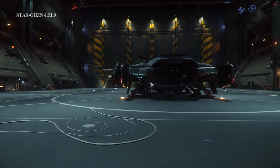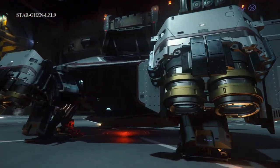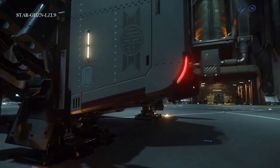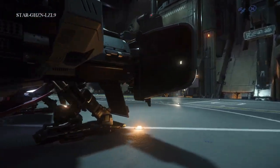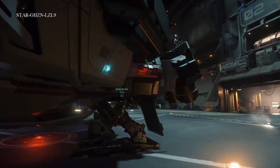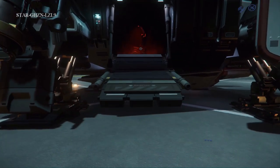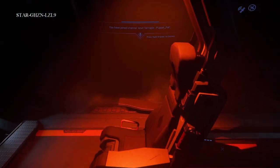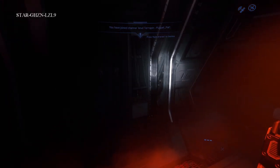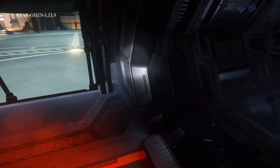This is the Anvil Terrapin. As you can see — like I said — a very solid, tank-like looking ship. Thrusting pods here. You get in from the side via ramp access. Not much in the way of living quarters — we've got a scanning seat here and a bed in the corner. So it's two crew, one bed. Basically this is a very military ship — one person is working, one person is sleeping, then you switch over.